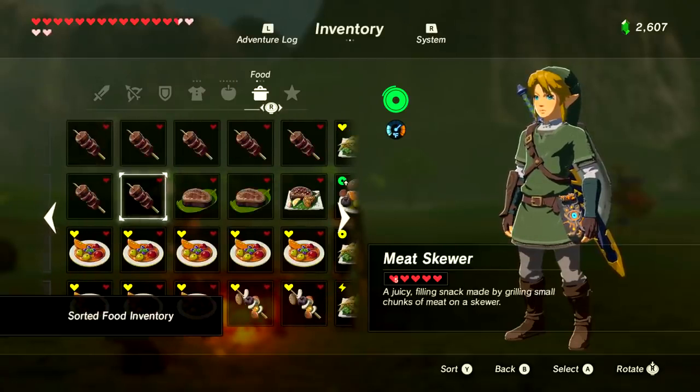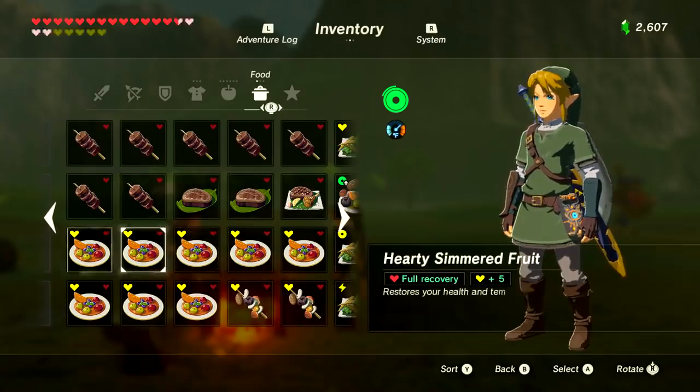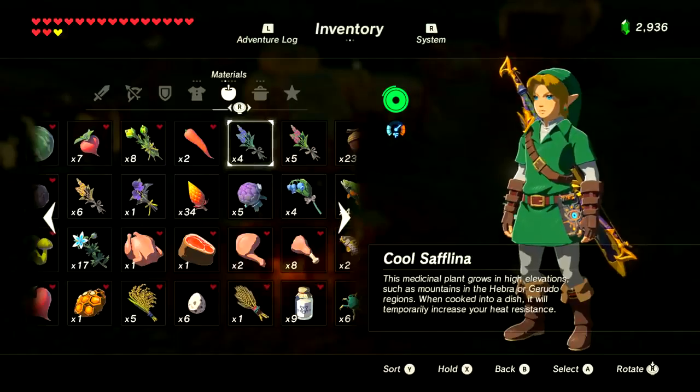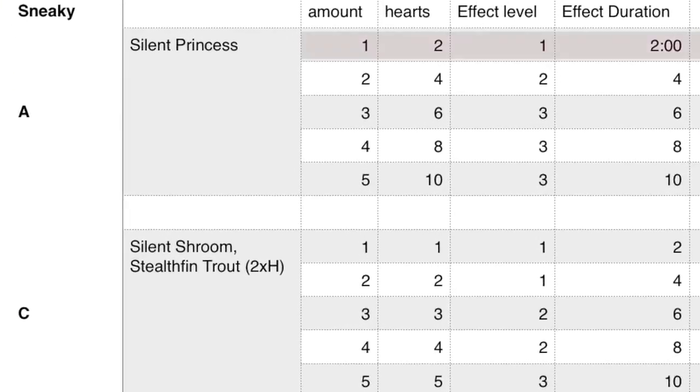For energizing food, you may want to have lots of smaller items. Never cook more than two Salmona Bass; two crab or honey give you a full ring; and never cook more than three Stamina Shrooms.